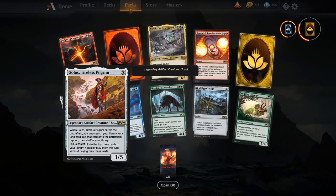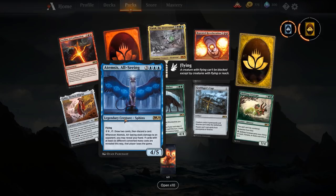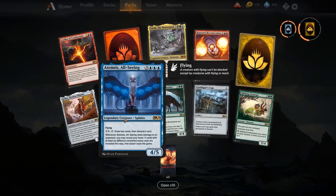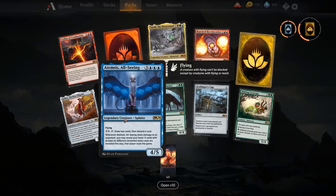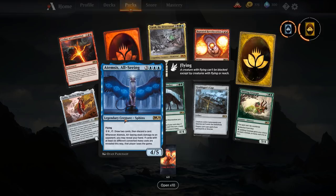Atemmsis, All-Seeing — three and double blue for a 4/5 with flying. We managed to win with this in the streamer event on a blue list that wasn't quite optimised for it. It's one of the alternative win con cards: whenever it deals damage to an opponent, you may reveal your hand. If cards with at least six different converted mana costs are revealed, that player loses the game. It's a big deck-building restriction — this is a build-around only card. It does have the ability to draw two and discard a card for three mana, essentially bad Charter Costs. Getting split cards like Discovery/Dispersal helps since they count as higher converted mana cost, but getting the damage through is difficult.